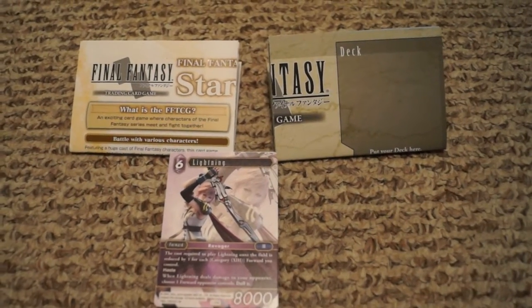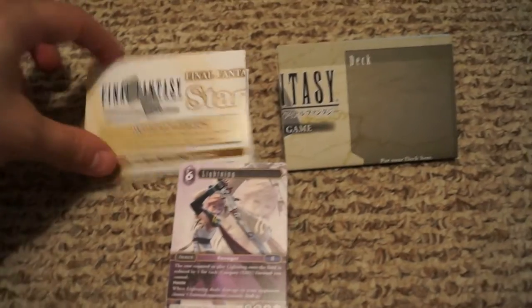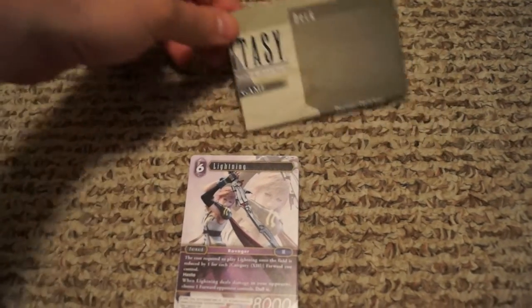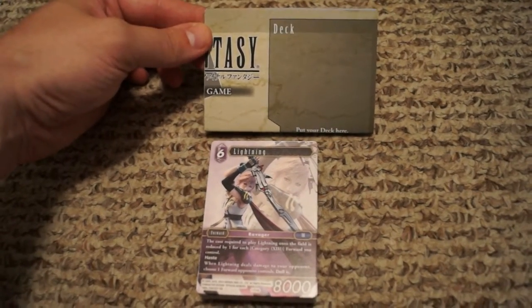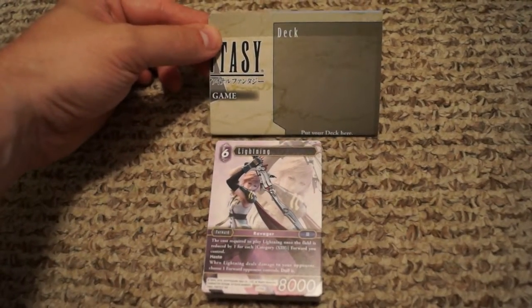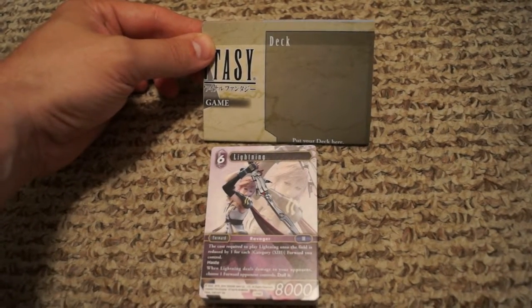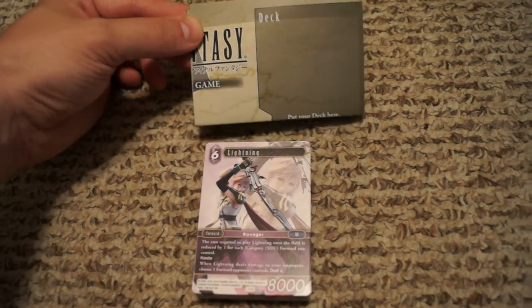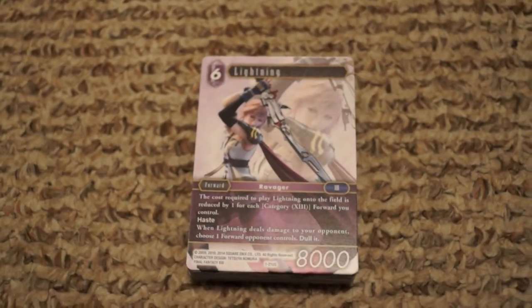We're back with everything open for the Lightning starter for Final Fantasy TCG. Every starter comes with a rules poster, which we'll set aside for a separate video, and a play mat showing the layout of where all your cards go — draw deck, discard pile, damage pile, and so on. It also has deck lists and tips on the back, but we're going to focus on what you actually get in the starter as far as cards.